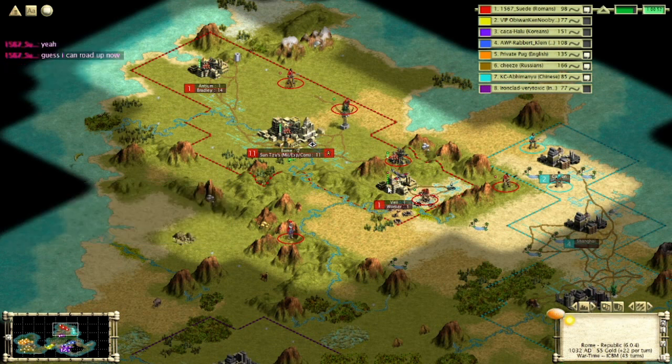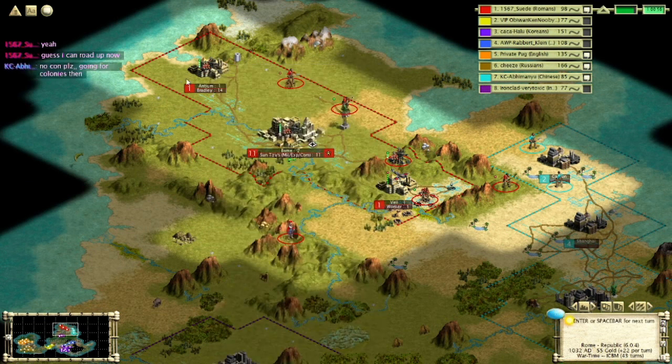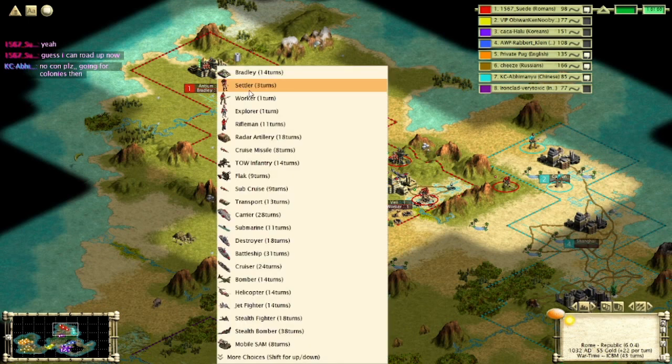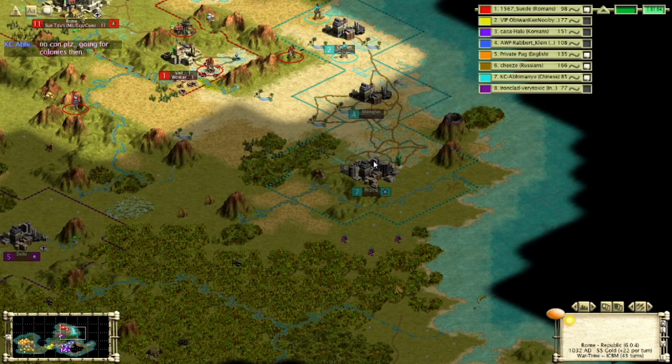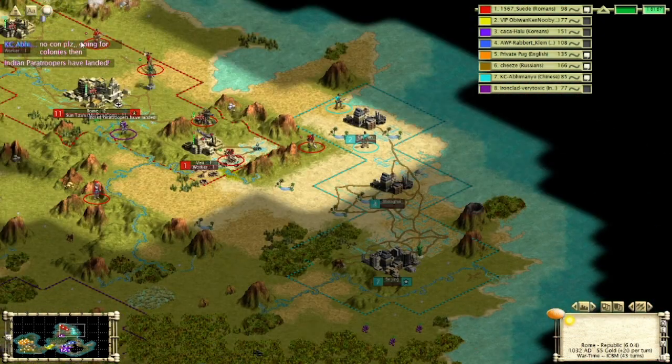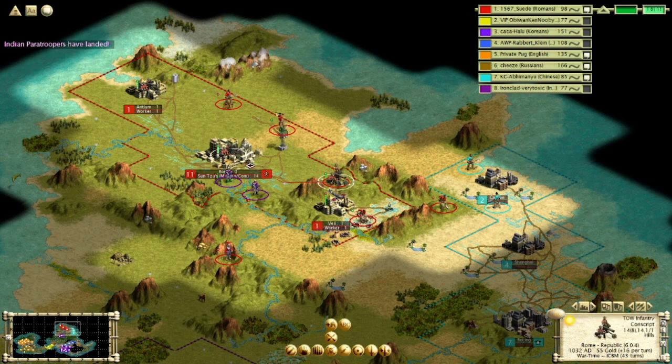Number 10 on the list is the miss move. This was the one that inspired the list. Civ 3 is played with simultaneous moves and a turn timer. There are no take-backsies. If you mess up your movement, you are stuck with it. And there are some weird features and bugs that can cause you to mess up your moves: the rubber band bug, bizarre pathing choices, stack movement where one of your units runs out of moves and so they all run out of moves.